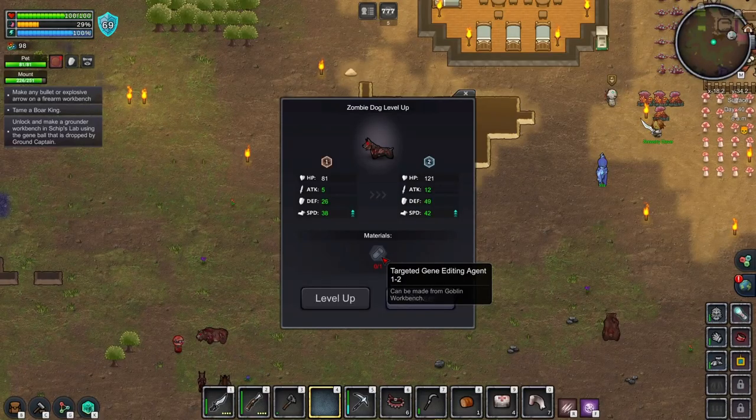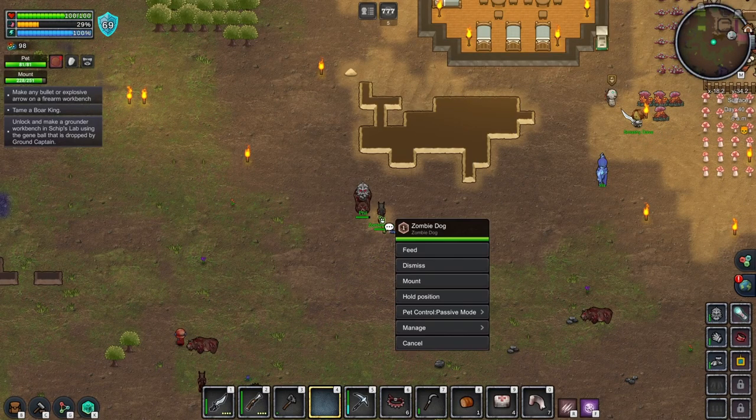Better stats are usually labeled in darker colors. Different animals excel at different things, whether it's movement speed, attack damage, or health. It's up to you to choose what you want.